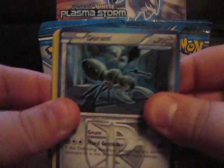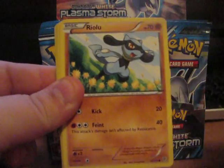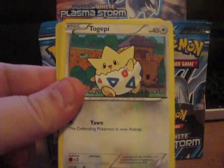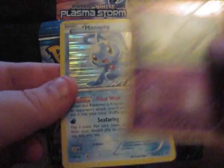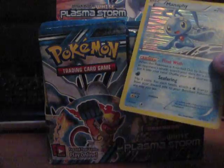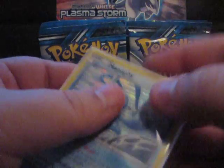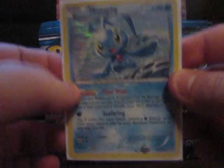So here we have a Durant, a Virbank City Gym, Togetic, Swinub, Riolu, Combee, Togepi, LGM, a Reverse Holo Trubbish, and nice — a Holo Manaphy. I did not get a Manaphy in my last box, so that'll help my collection with my Holos. Very cool looking card, I like that.